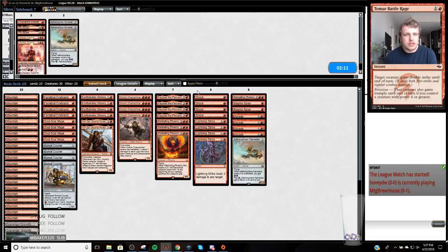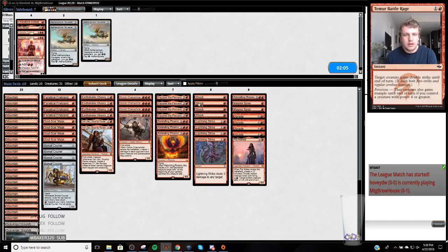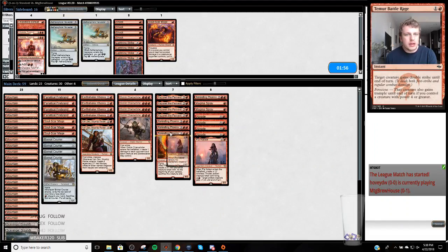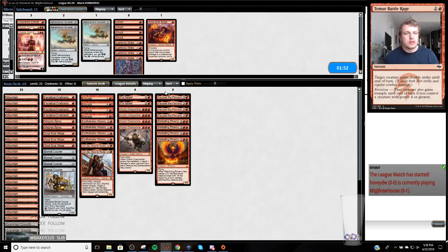I'll probably bring in one Aethersphere Harvester because it attacks in the air. P and K can make it harder for them to block. Maybe I can cut a Soul Scar Mage and bring in another P and K. P and K can just mess with blocks. I'm going to go get my tea ready while in between - I'll be right back.